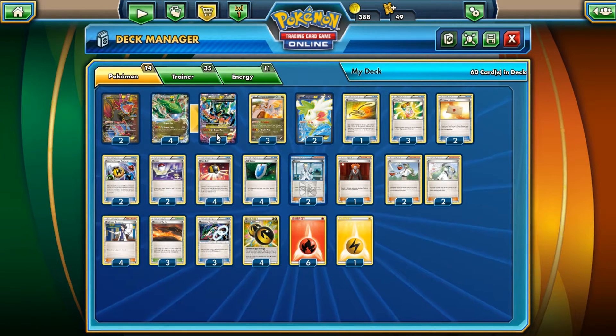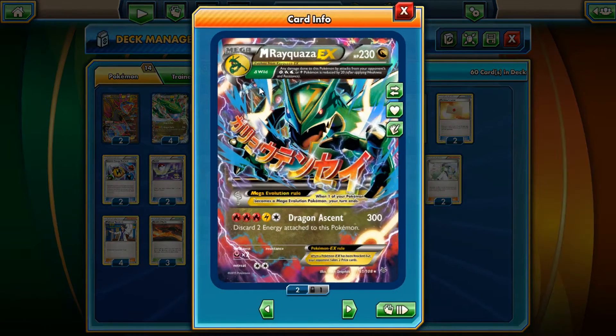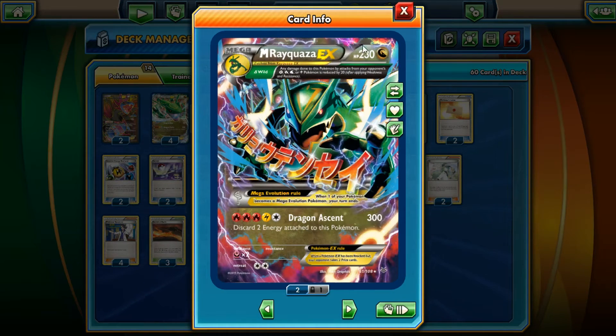Our main focus of the deck is Mega Rayquaza EX — 230 HP Dragon-type Pokémon. He's weak to Fairy, which is kind of a bummer, but okay. He's got two retreat costs. Dragon Ascent does 300 damage for three Fire, one Electric, one Colorless energy. The only drawback is you discard two energy attached to this Pokémon, which isn't too bad because of the Double Dragon Energy that came in the set. You can discard that instead of two separate energies.